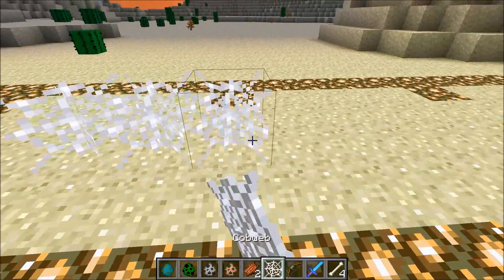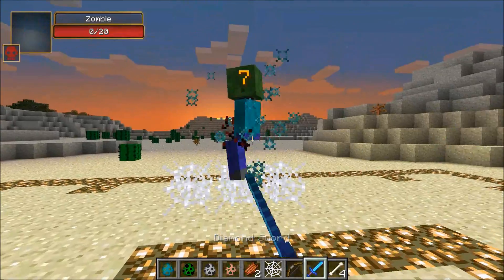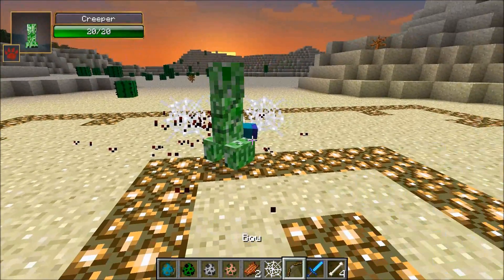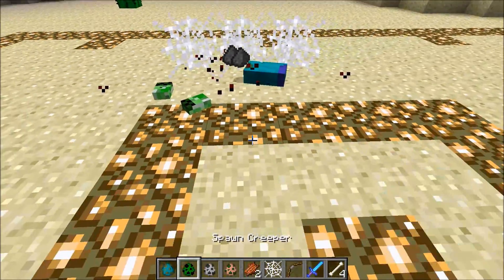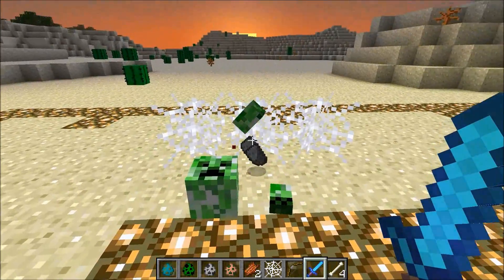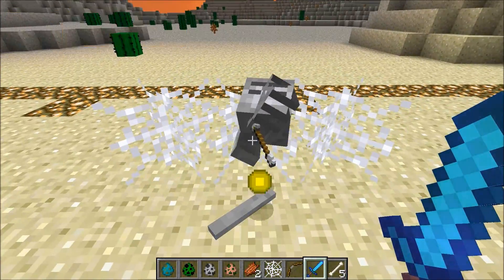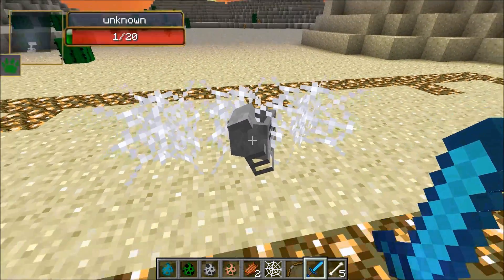I'll put down three webs right here and spawn in a zombie. When I kill him, his body parts get stuck in the web — look, it's spinning around right now, that is so crazy looking. For the creeper: his leg and arm are just spinning around in the web. And the skeleton's head is spinning around — all of his body is stuck in there.